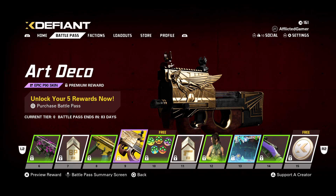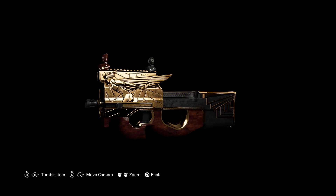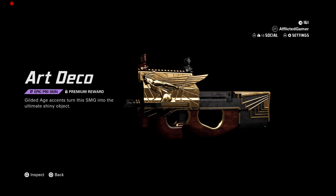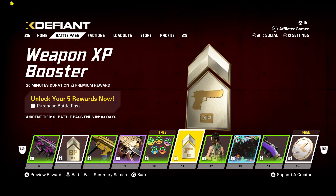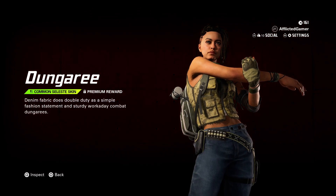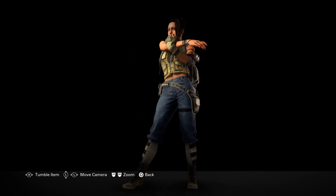This is wild looking — this is something I definitely want to get. It's the Art Deco skin for the P90. More emojis and a weapon XP booster follow. Then we've got the Dungaree skin here — I like it actually. It's not too bright, doesn't stand out too much. Simple but good.